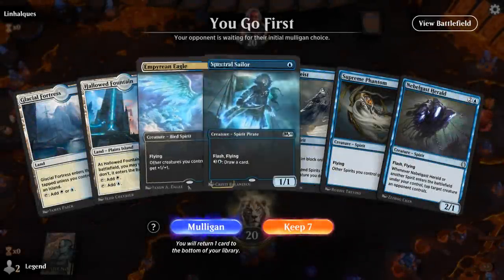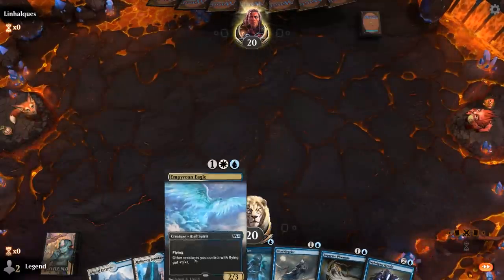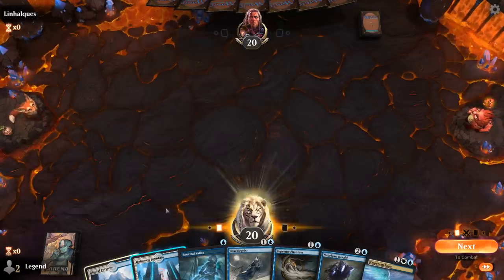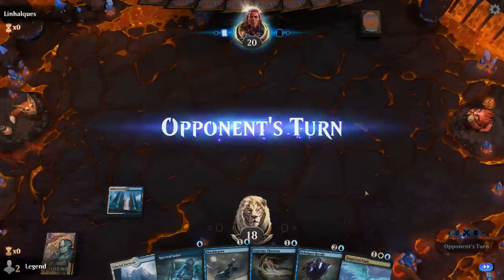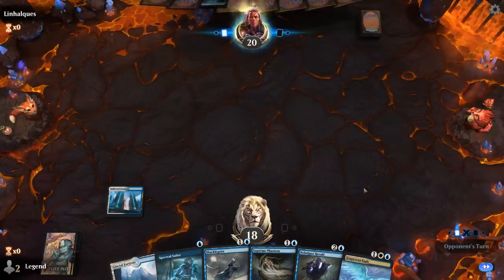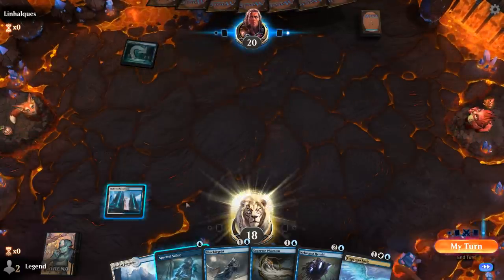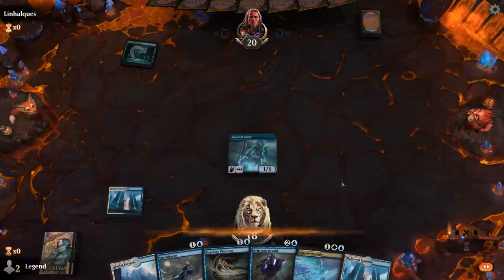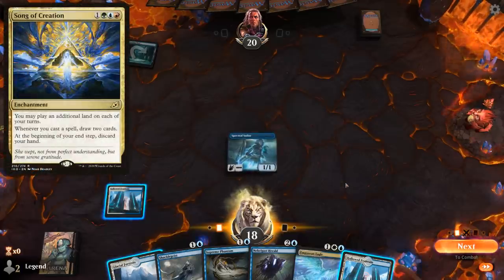We're on the play with a pretty good hand — no counterspells, but a powerful curve of Spirits. Having a Spectral Sailor on turn one makes a big difference for our damage output, especially with lords in hand like Supreme Phantom and Empyrean Eagle. The opponent is on blue-green and seems to be holding some zero-mana cards, so that plus the blue-green land leads me to believe they're on a Song of Creation combo deck.